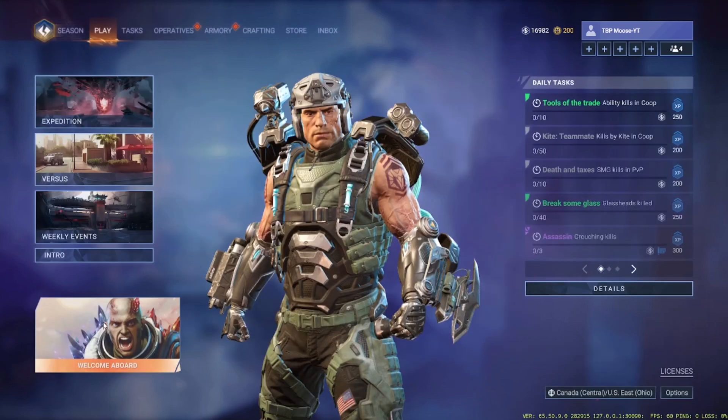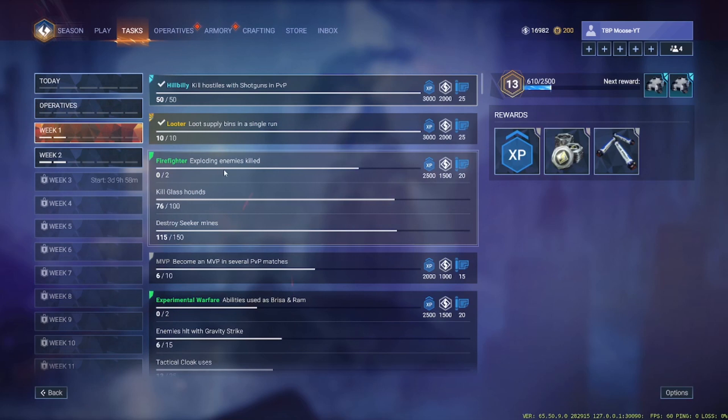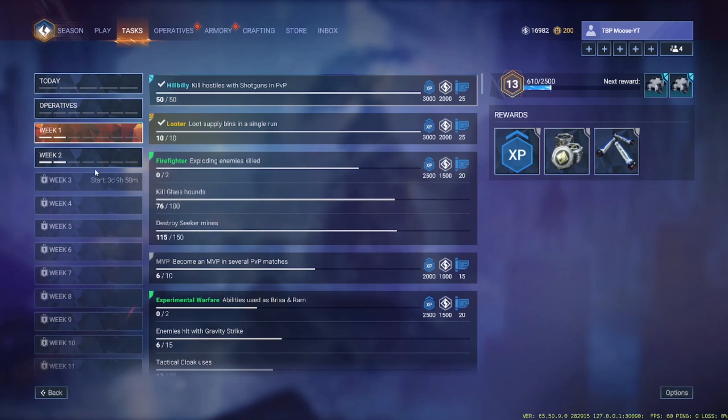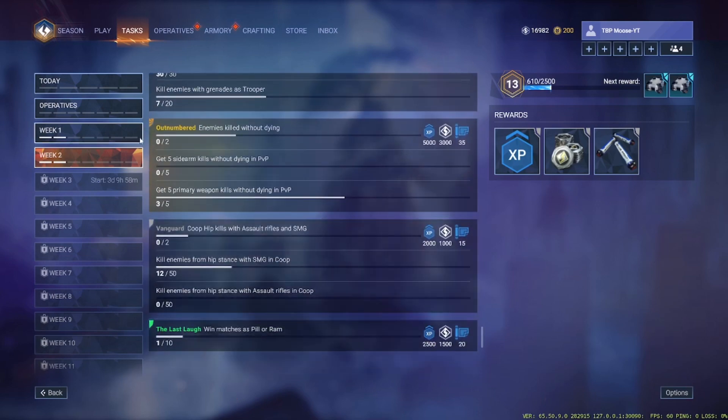Then do your weekly tasks — look at these: 25, 25, 20, 15, 20, 15, 15 blueprints. Some of them weren't working for me, like the 'event killer' one — I've done two weekly modes and it hasn't given me any kills, so I'm not sure if it's for a different type of event. But yeah, do your weekly challenges. We've got another week coming out in three days, with another 15, 25, 15, 20, 35, 15, 20 — it's just constant blueprints.